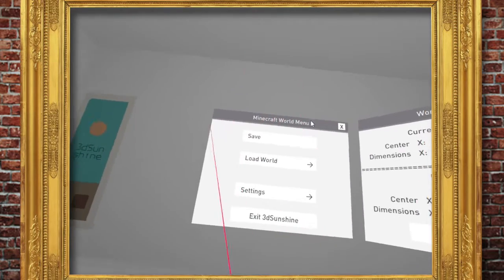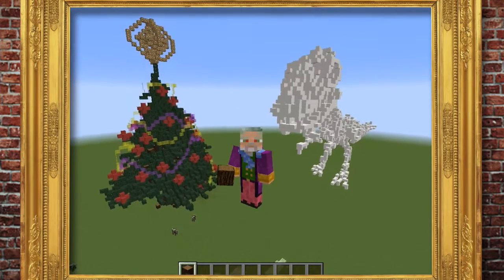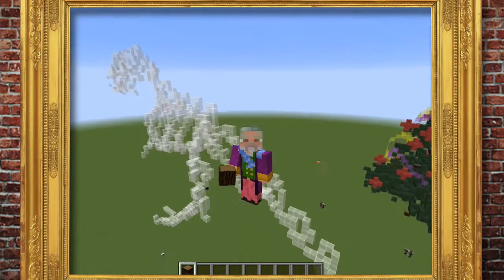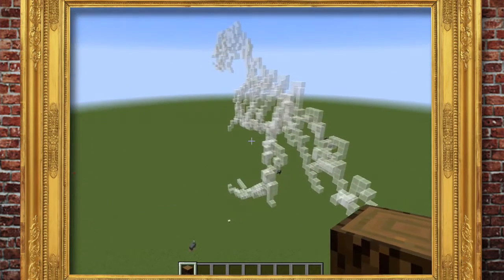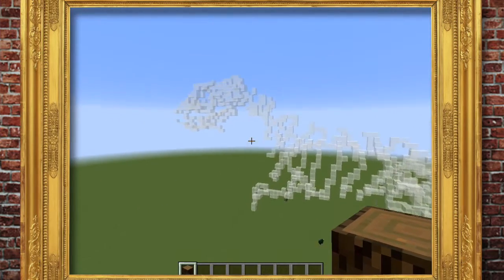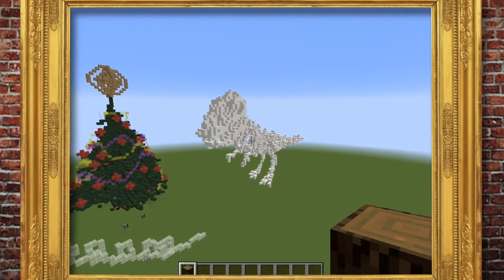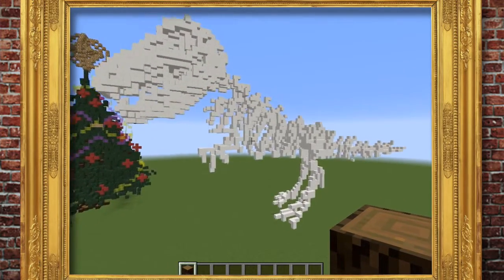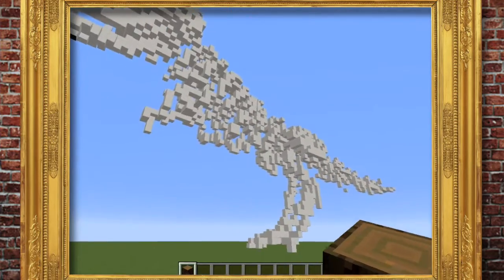What I'm going to do now is exit 3D Sunshine and go into Minecraft and have a look at it there too. Here we are in Minecraft - you can see my 3D Sunshine world. I've got my Christmas tree in the background, and I've got one that I did earlier - a little trial done in white glass. Let's have a look at the one I've just achieved. The head is quite big but quite fun. Let's fly down to the ground and see what it feels like - it certainly looks impressive and quite large.